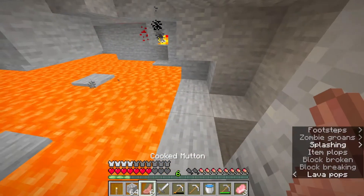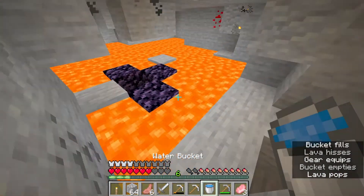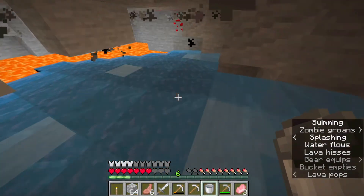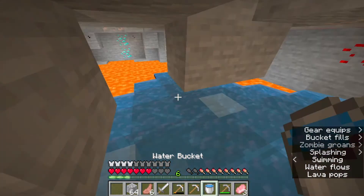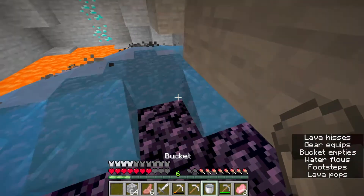Okay, near lava — the third method is that diamonds will always spawn near lava. And if you're like me, you should definitely check what's inside the lava — like go under it. Oh god, we just found diamonds! What the hell man!